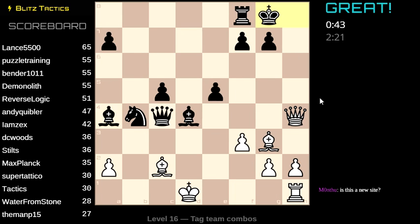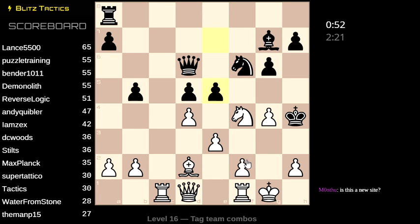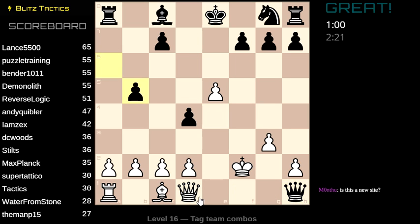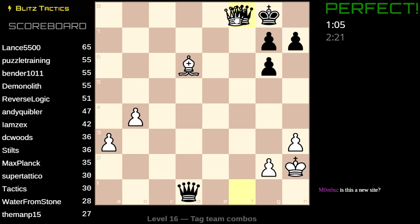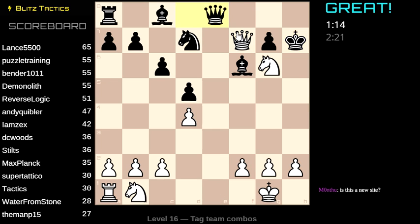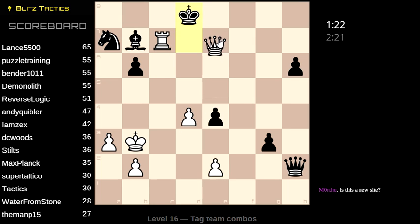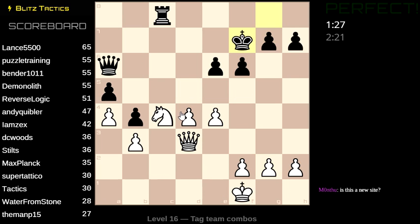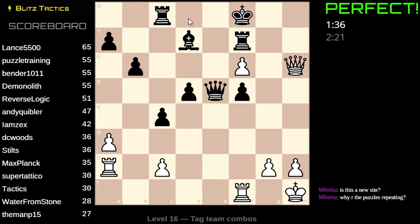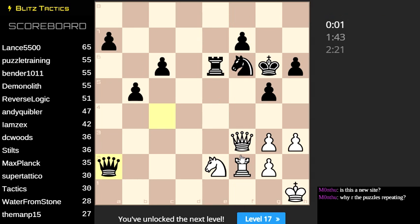Knight takes knight, attack the queen. Again, the opening trap — it'd be nice if it actually identified the names of the opening traps that you're executing. It's mate. You have to play this way to make sure he doesn't play queen takes queen. That one's a rook, and if black tries to preserve the rook, he loses the house. Queen d5 is a pretty silly move — especially having seen the puzzle the first time around, you'd think he'd recognize the outcome. And we qualify for level 17!